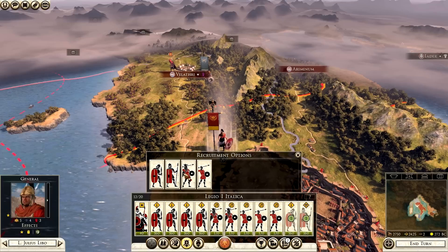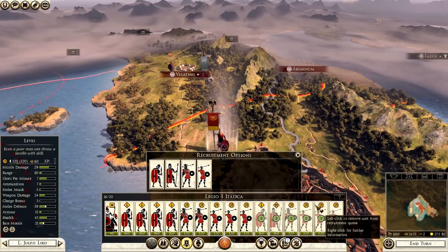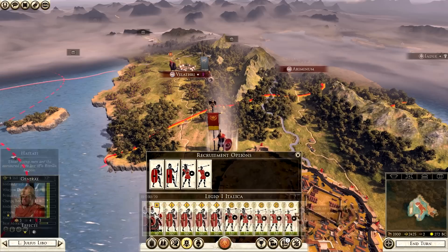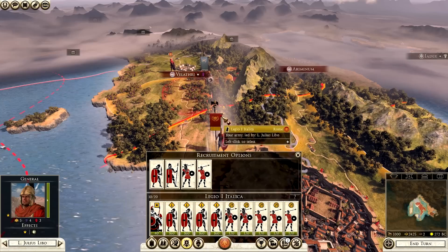You can also spend money on units - to recruit a new unit you just click on the recruit units tab. It queues the unit - one turn to get Hastati, one for Rorarii, one for Velites, another for Levies. You can get six units together in one turn. But be wary: if you recruit units it means you have to stay still on the map for a turn. You don't want to be recruiting units with a large enemy force nearby.